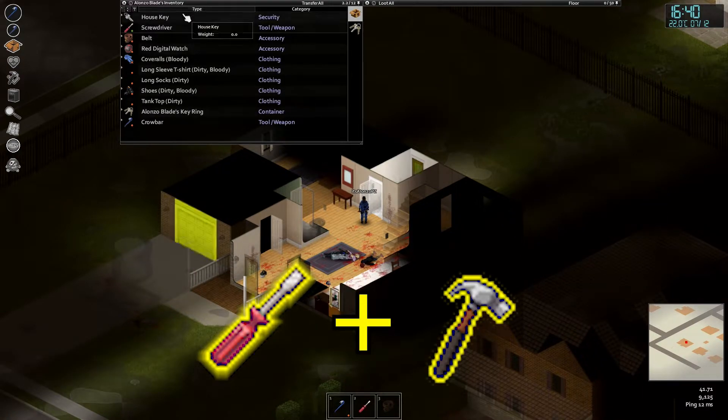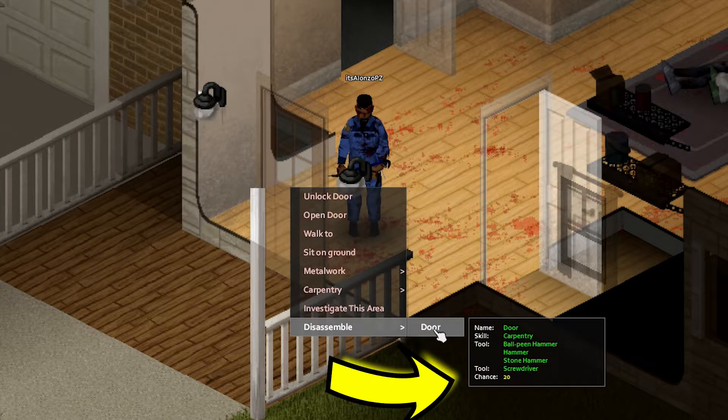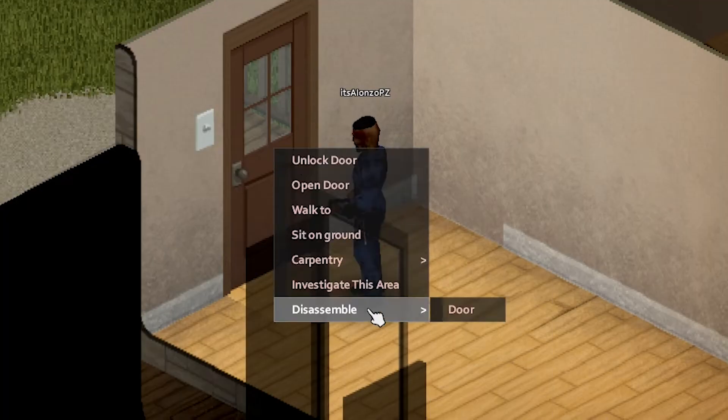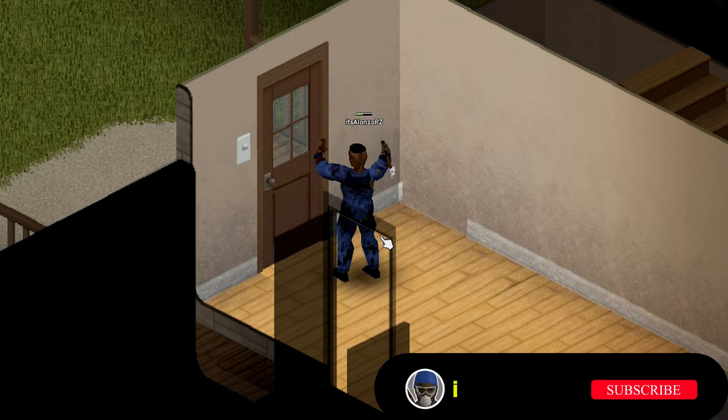To do this we will need a screwdriver and a hammer. Start by dismantling the door, but be aware: if your carpentry level is low, the chances of getting the doorknob are very slim. The more skill you have in carpentry, the more chances you will have to recover the doorknobs.